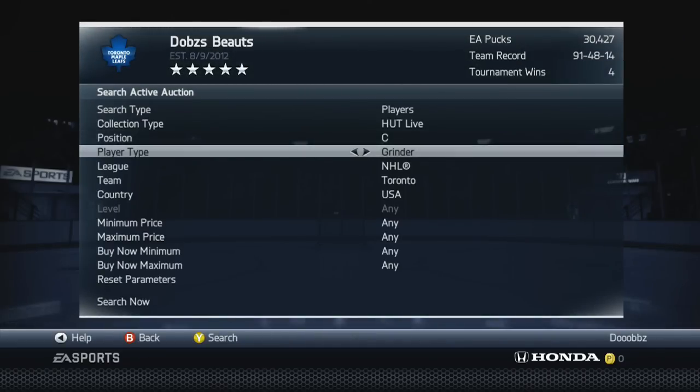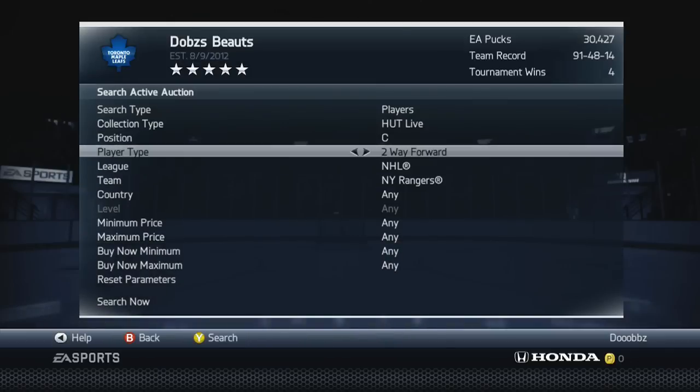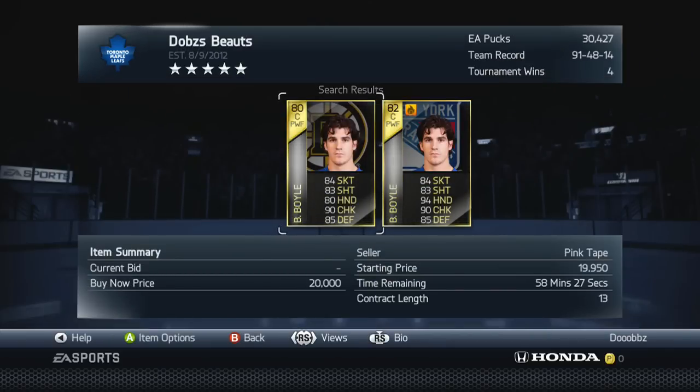Another player — this is going to come out from left field — we're going to go with Power Forward, NHL, and then back to Any. We're going to the New York Rangers. Power Forward: we got Brian Boyle. Many of you guys are saying 'what, this plug?' No, this guy is so damn good.